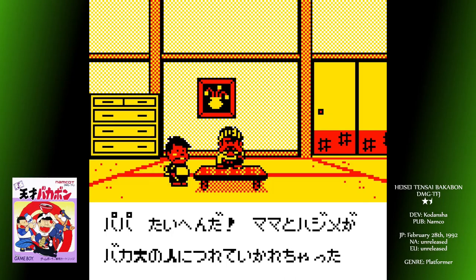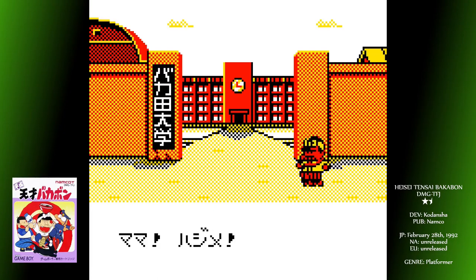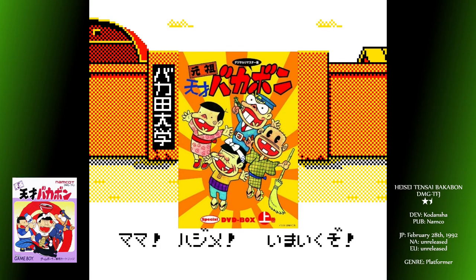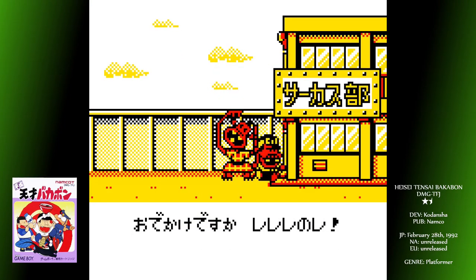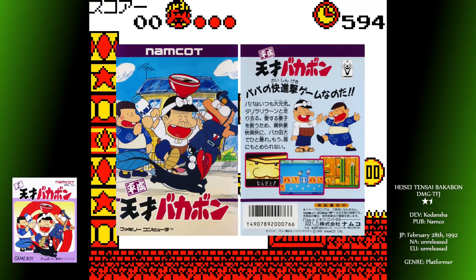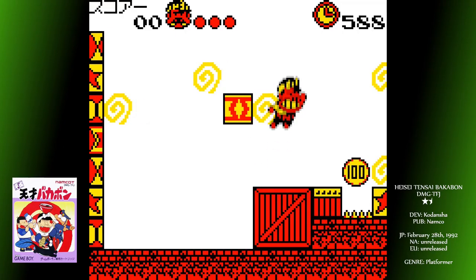We're certainly learning about a lot of cool little niches of Japanese culture on this journey, and I'm all here for it. Tensai Bakabon is a pretty old manga series that dates back to 1967, following the misadventures of a dimwitted boy called Bakabon and his equally idiotic father. This video game tribute also came out on Famicom as a Japanese exclusive. Tensai Bakabon is the name of the little kid in the show — he works as a shoe shiner, but has a propensity for mischief. You don't actually play as him in this game; rather you're controlling the kid's dad, Bakabon no Papa.